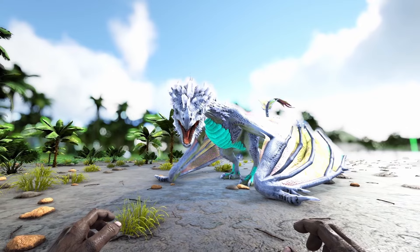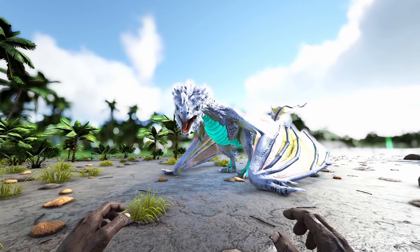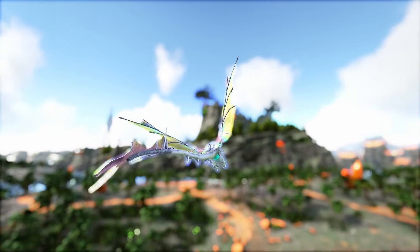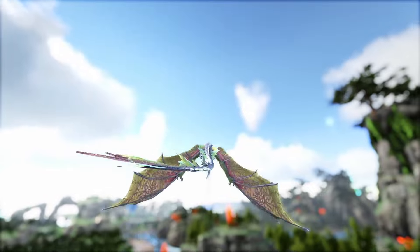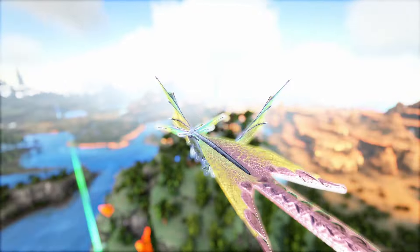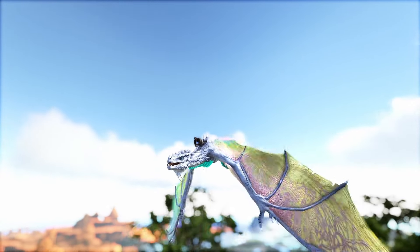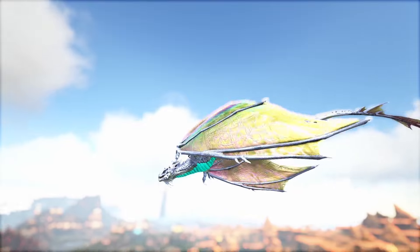Next up we have the Crystal Wyvern — and normal Wyverns too, they're pretty much interchangeable. Wyverns are really fast flyers, noticeably faster than something like a Pteranodon. It's why Wyvern trenches on Scorched Earth are so hard to get in and out of. The only real downside to their speed is the horrible turning circle, which is like worse than a lorry on a road.